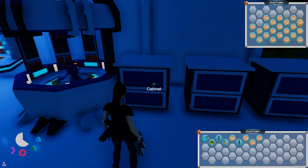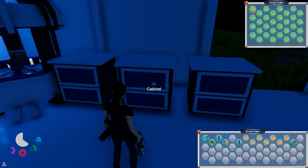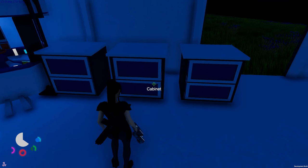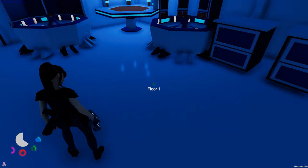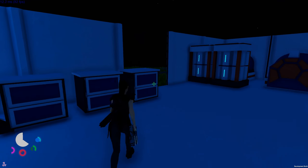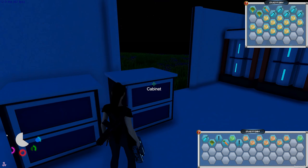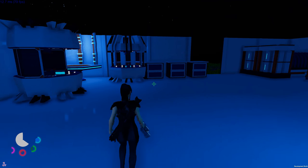One, two, three, four, five, six, seven, eight copper - and two chrysophrase: one, two. We have an empty bottle again - why do I keep picking up empty bottles? I think they're coming from inside the base where I threw them earlier.